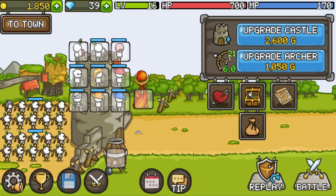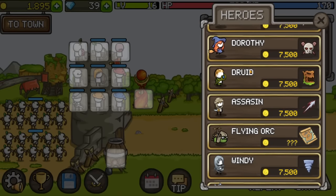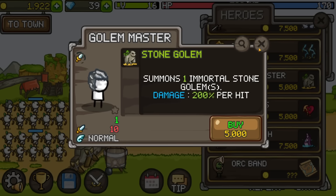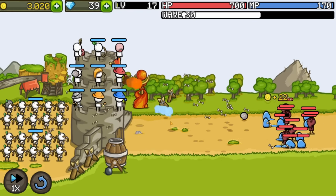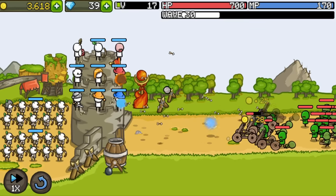I like the arrangement we have, but I wonder about replacing some units. If we save up a little more money, we can get unique heroes like an angel, Zeus, or a golem master — and the golem master is not very expensive. But now we're on wave 30, so we'll see how bad these bosses get. I feel like the boss is gonna have a very bad day. That's a lot of catapults, but they go down quickly enough.